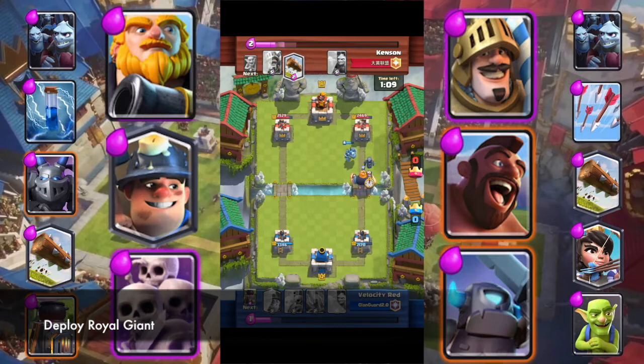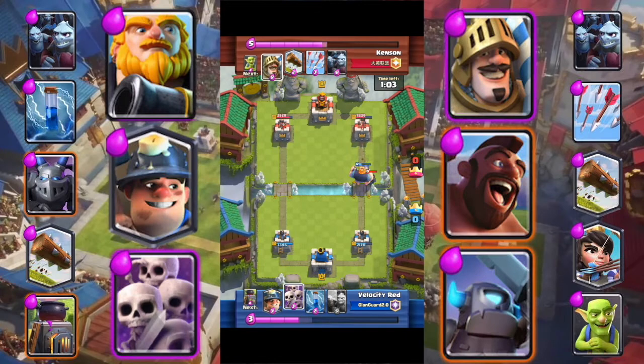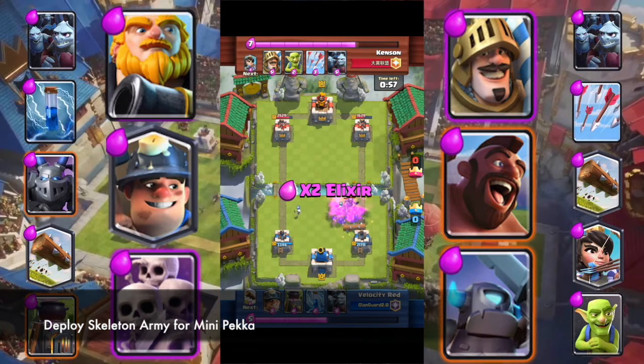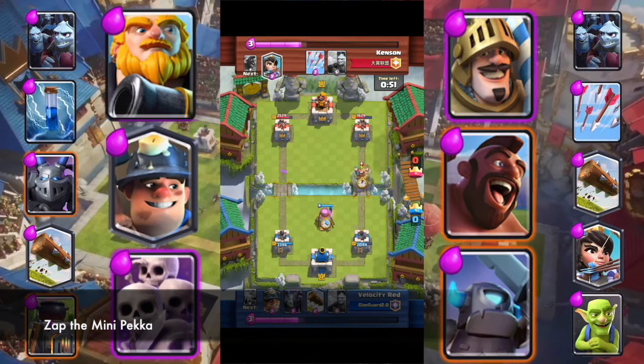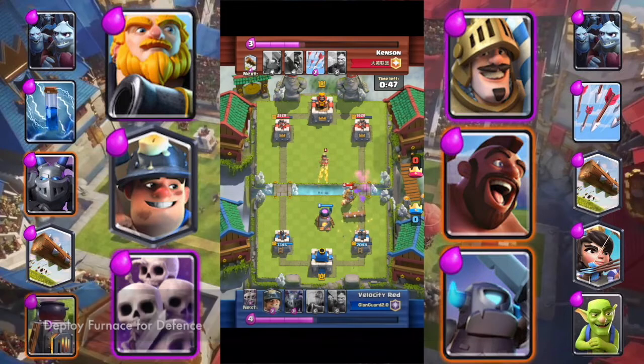Deploy Royal Giant. Deploy Skeleton Army for Mini P.E.K.K.A. Deploy Skeleton Army for Mini P.E.K.K.A. Log his troops.